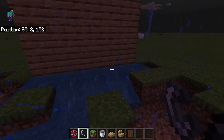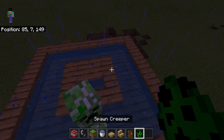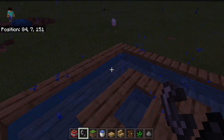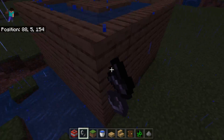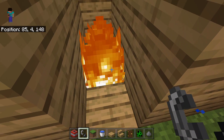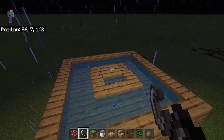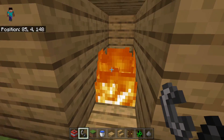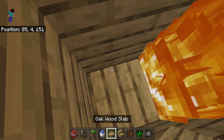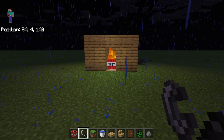It makes explosions like this and it will be protected. For creepers as well — we can put multiple creepers here, ignite all of them, and nothing happens to the house. By the way, the house is basically also fireproof. It can't ignite with fire, or explosions, and even together — nothing will happen. It will just be protected as always.